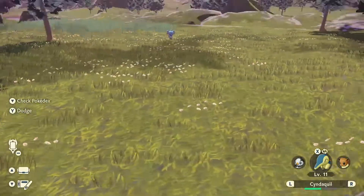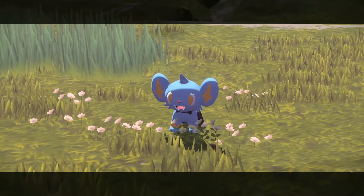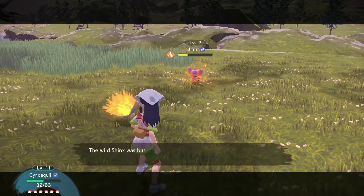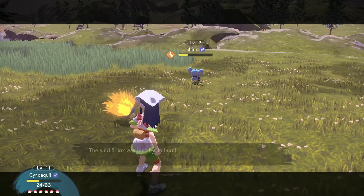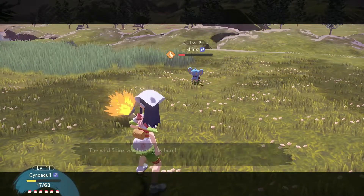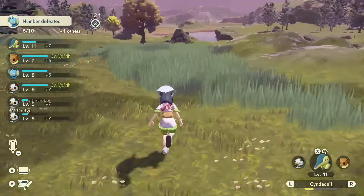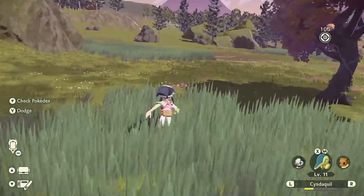There's another Shinx — just hit it in the head. This one's only level two — I'll be very surprised if we don't knock it out in one hit. Nine levels ahead and we didn't knock it out in a single attack? Wow. That takes the Shinx out. Cyndaquil is also pretty close to the level where we can make it evolve, which is nice.